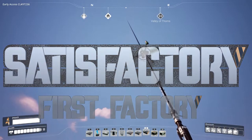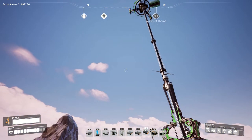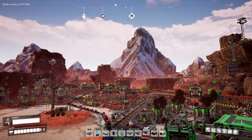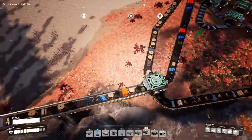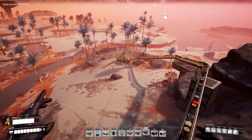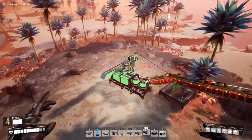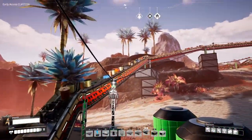Alright, here we are — the last update before the end of April patch, which has been delayed. So we're back at my horrific spaghetti factory. You may notice there are even more conveyor belts everywhere because I've finally implemented the omni belt system. I wanted to set up a conveyor system so I could have a spare parts truck that delivers spare parts — whatever parts I might need.